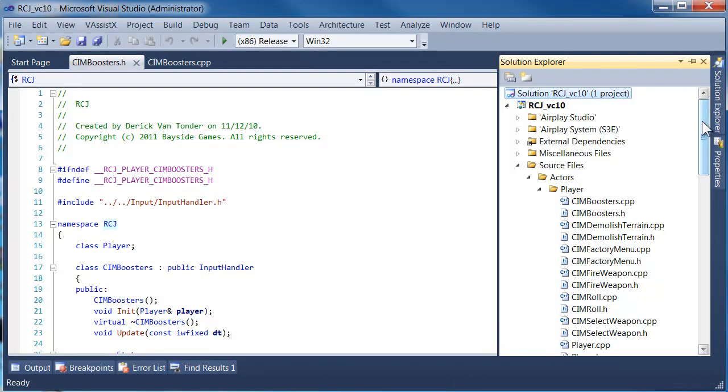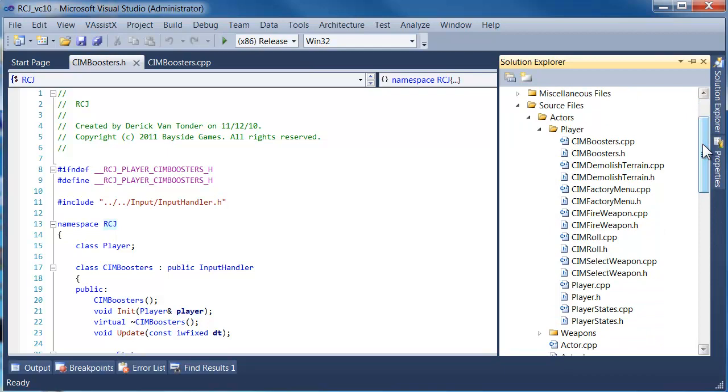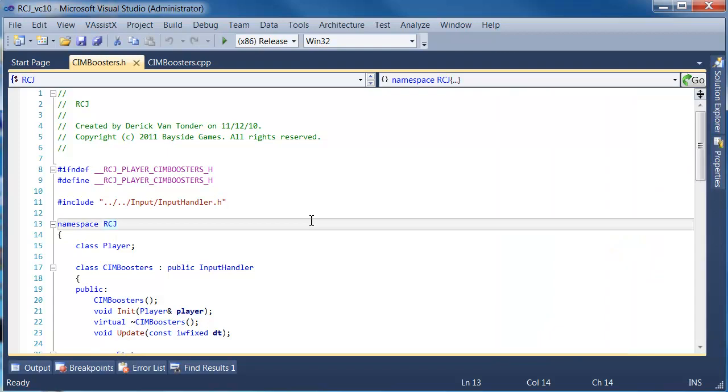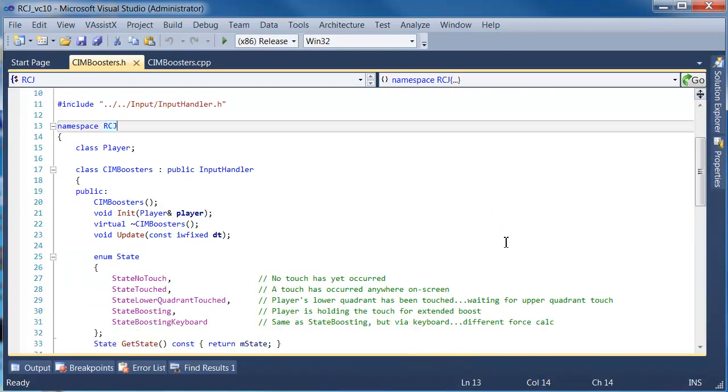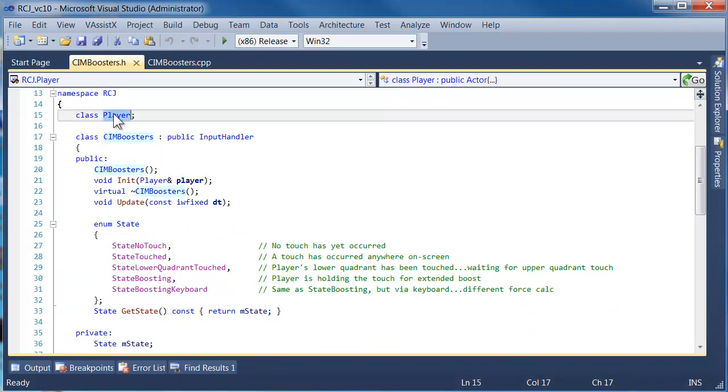Robots Can't Jump uses a specific method of handling input, which I've called the Composite Input Model, because multiple inputs can be applied as physics forces and various other things can be happening at the same time — hence the name Composite, or CIM for short. The one we're interested in is CIM Booster, which is the one that applies a thrust along the Y-axis to the character. It's a very simple class with only ever one instance of it, attached to the player.